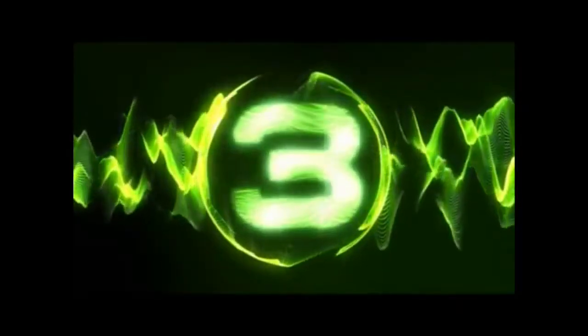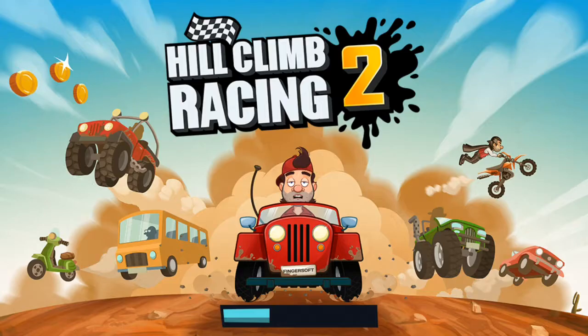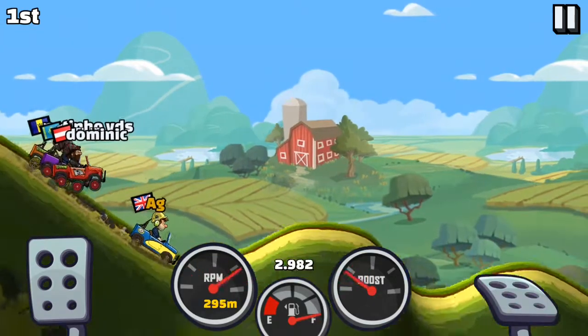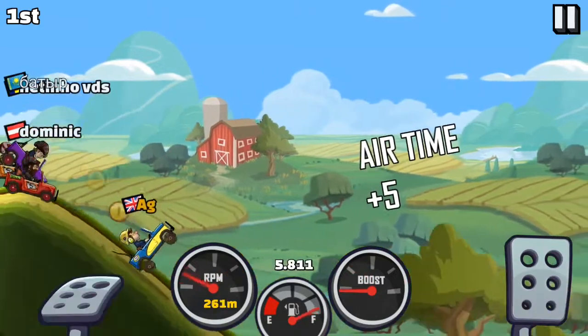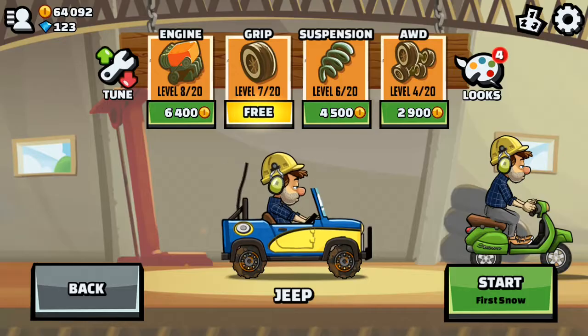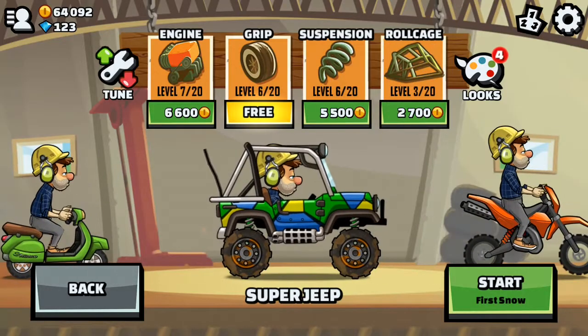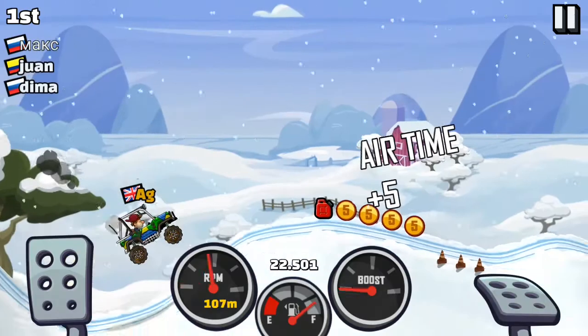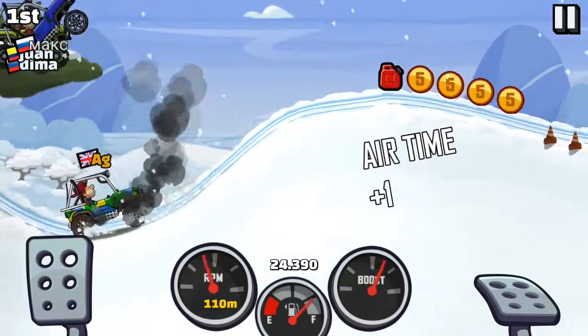At number 3 we have Hill Climb 2. Sometimes simple is best and this is a simple game and simply a lot of fun. You start with a jeep racing your opponents over hilly terrain collecting coins to upgrade to other vehicles. When you win enough races you can upgrade to mopeds, bigger jeeps and even a monster truck. The races are quick and there's a variety of tracks as well as an open adventure where you can drive freely.